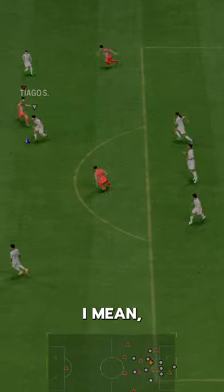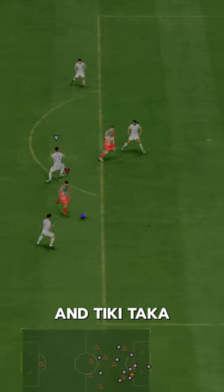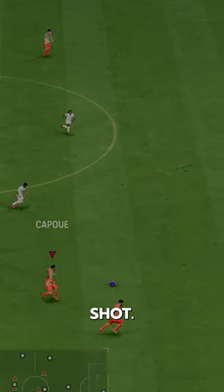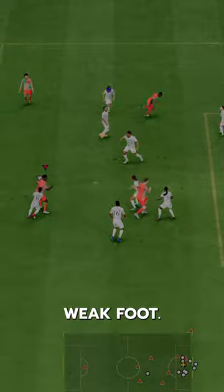They didn't give him much else. Relentless is nice. He's also got Long Ball Pass and Tiki Taka, which is needed because he lacks a bit of curve on his passing, and then Power Shot. Four-star, four-star — wish they at least gave him the five-star weak foot.